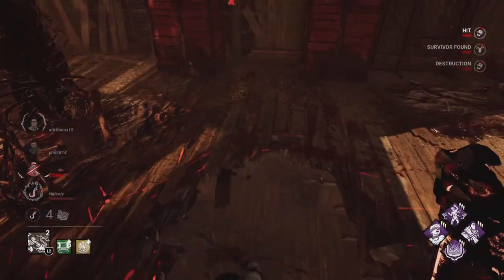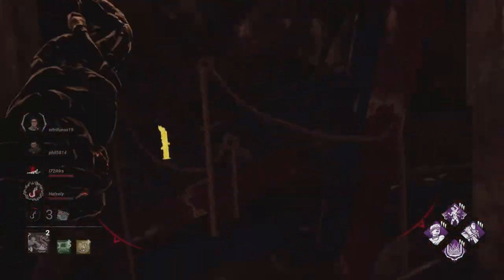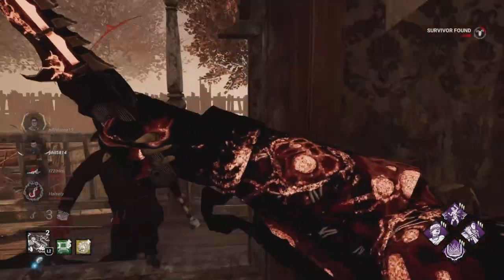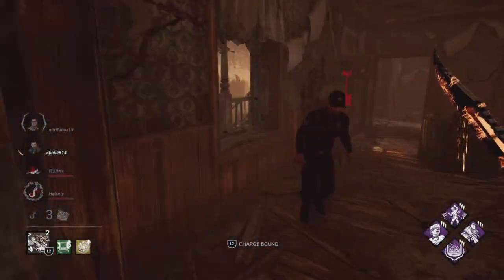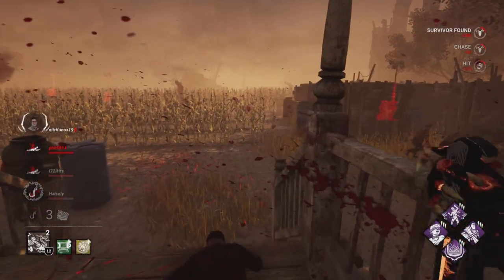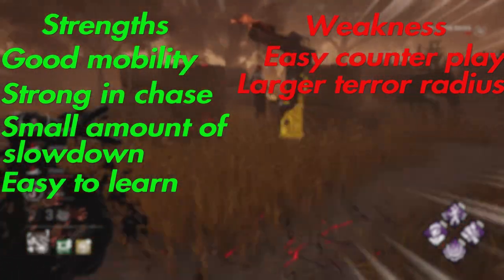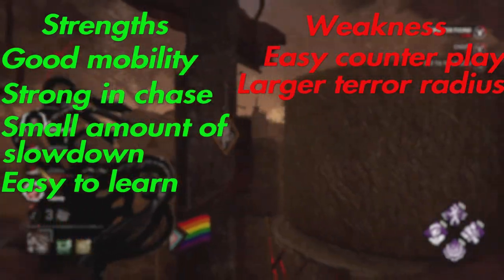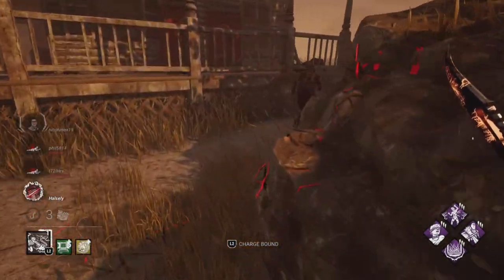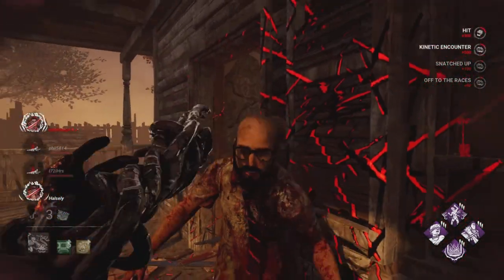Overall, I think Wesker is pretty good in regards to balance and killer strength, because he's got good map mobility, good chase power, and good slowdown. But he's also good for balance because he's got good counterplay — and the counterplay is literally just moving to the right, or left, or away from the Wesker that's dashing towards you. But yeah, that's my piece on Wesker. Hopefully you enjoyed the guide. I do want to make a couple more, maybe for different game characters. Consider liking and subscribing and all that good stuff, and I'm gonna go back to buying some more sunglasses. See you later, you nerds.